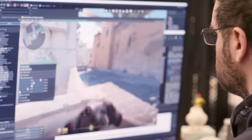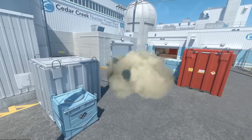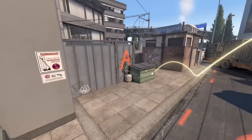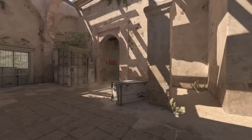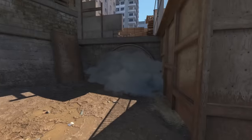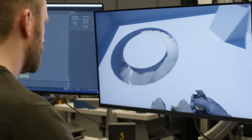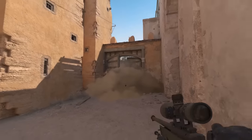Smoke grenades now create volumetric 3D objects that live in the world. Not only do all players see the same smoke regardless of position, but the smoke can interact with the environment in interesting ways. It reacts to lighting, grows to fill spaces naturally. The shape of the smoke cloud can be pushed and carved by bullets and grenades.